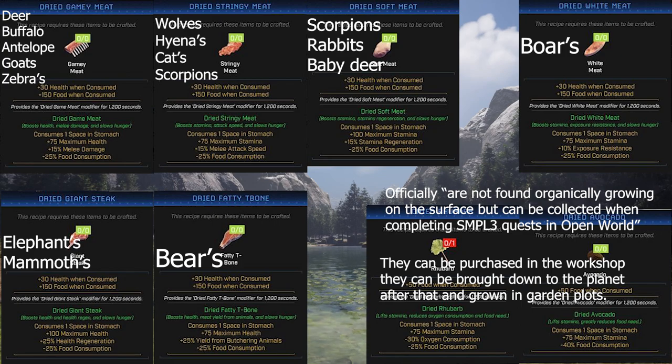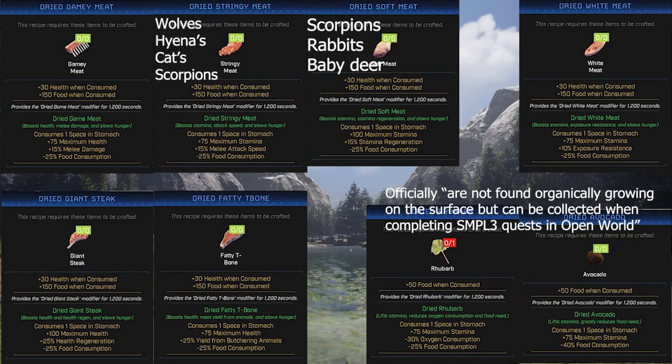Scorpions are more for soft meat, as well as rabbits and baby deer. That's my breakdown for tier one. Regular meat can come from pretty much any animal you kill. I hope this is helping — drop a like, leave a comment, let me know if I missed anything. I tried to be thorough. Anyways, let's move on to tier two.